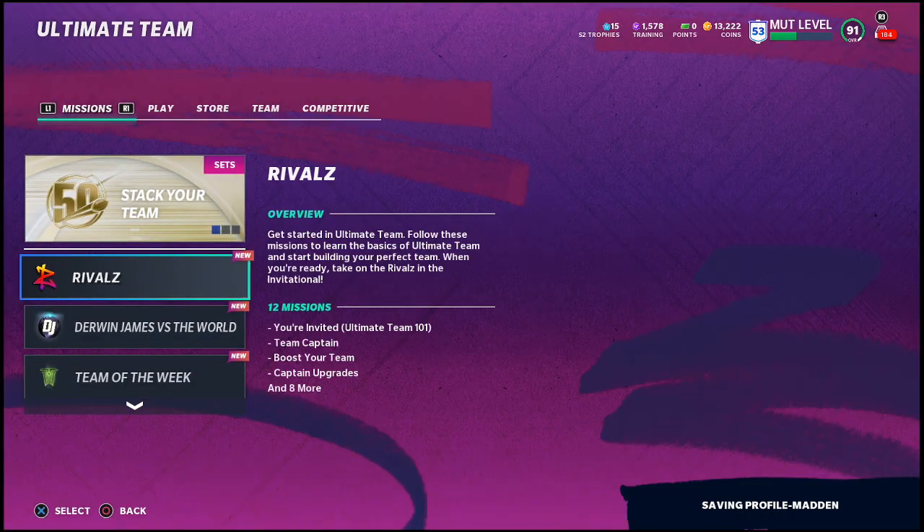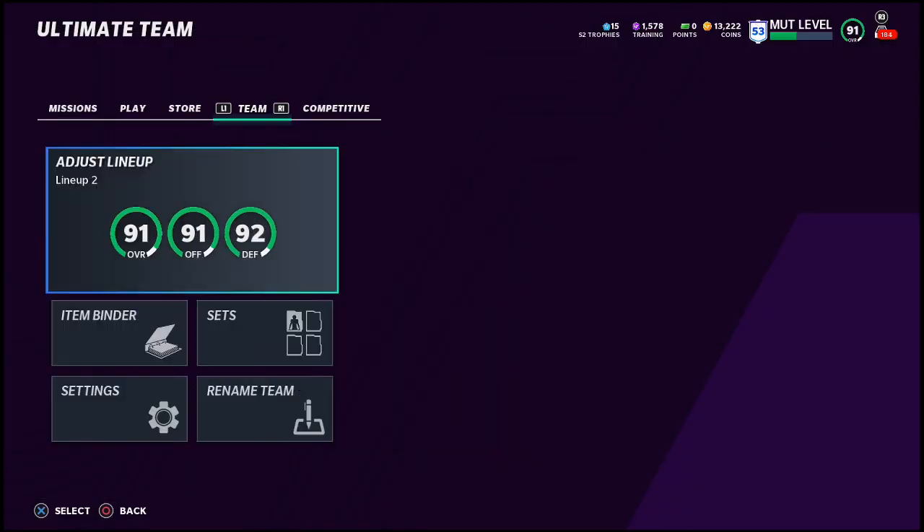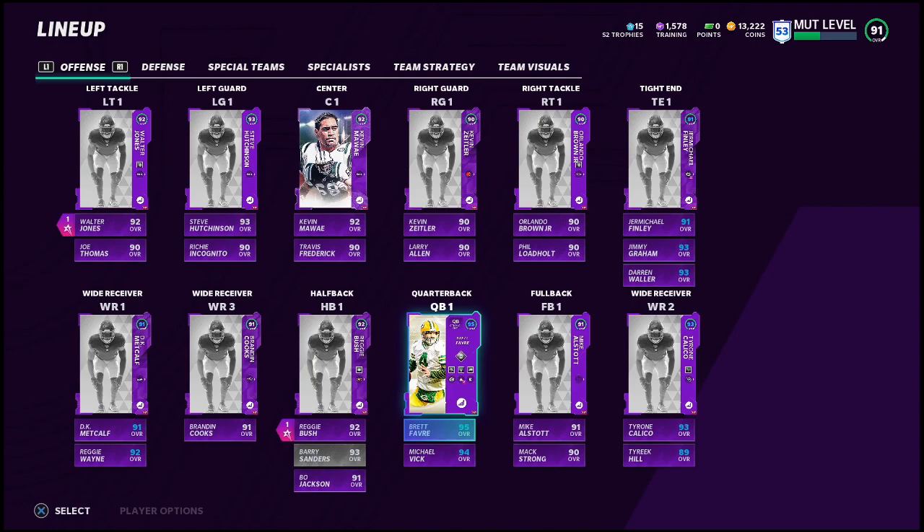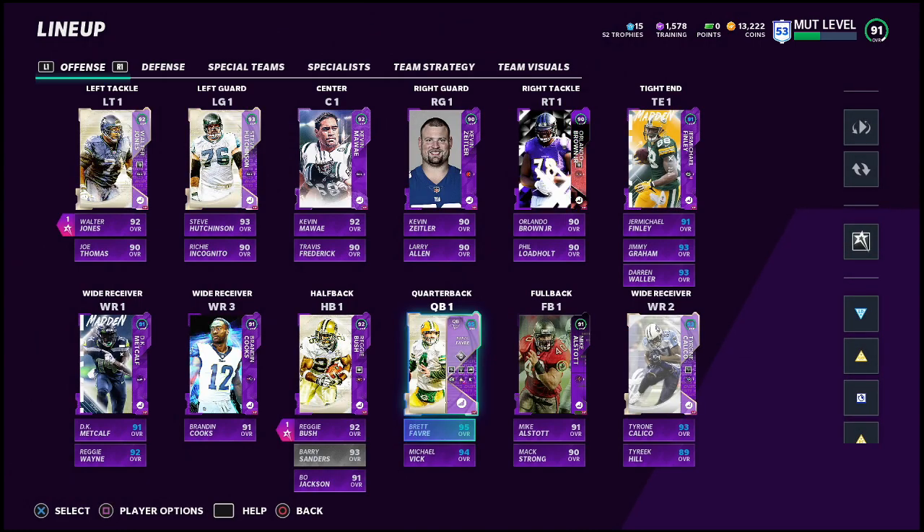Today what I wanted to do is give you one simple but very powerful tip when you're working through and managing your MUT team — a formula that I've developed for myself. I have a 91 overall team, and here is my lineup. I did a video on Brett Favre and why he's the best quarterback in Madden 21, by far the best quarterback in my opinion.